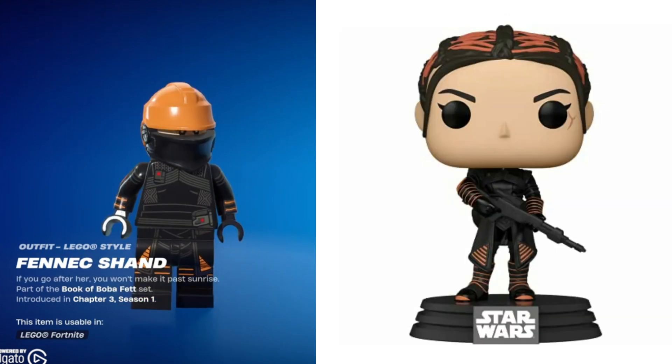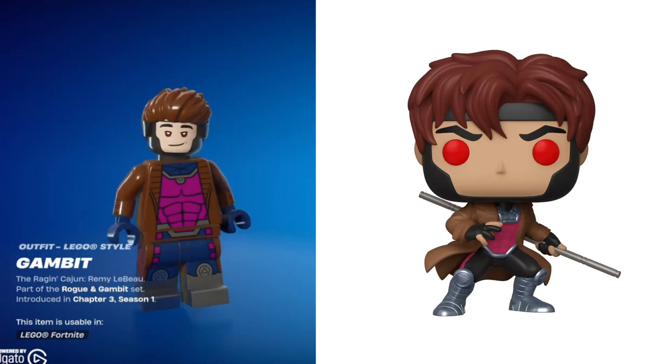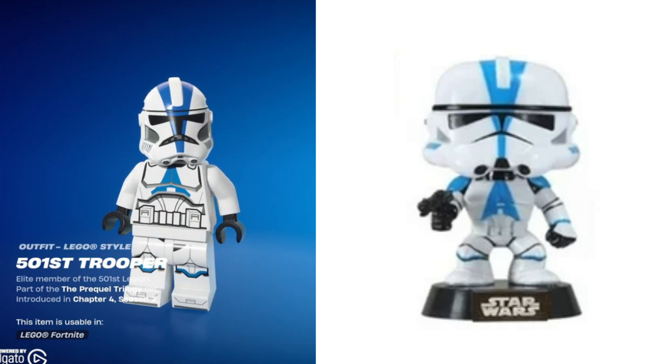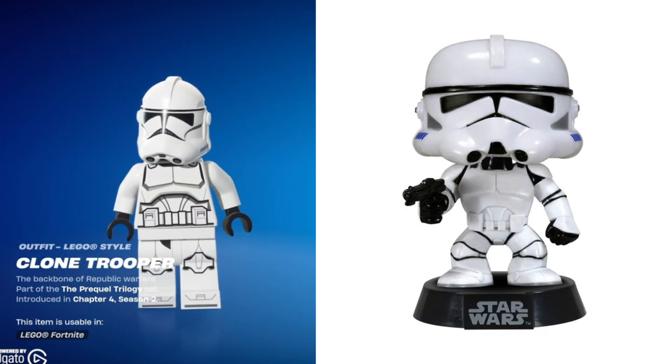Then we have Green Goblin, Fennec Shand, Kylo Ren, Rey, Sith Trooper, Zori Bliss, Gambit, Rogue, 501st Clone Trooper, Ahsoka's Trooper, Core Skin Guard, a normal Clone Trooper, and Padme. All of the Ninja Turtles are getting Fortnite skins and there are Lego Fortnite skins made for them as well. They're not out right now when I'm filming this video, but we do know what they look like already.